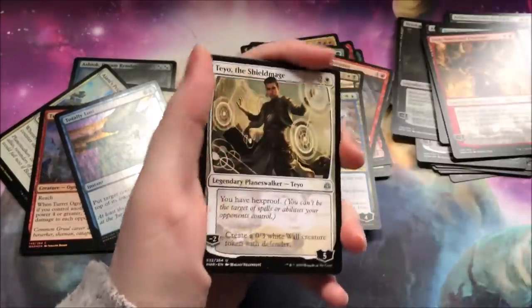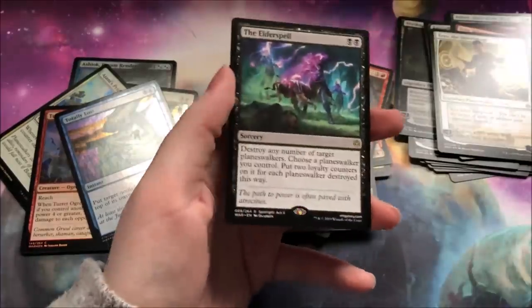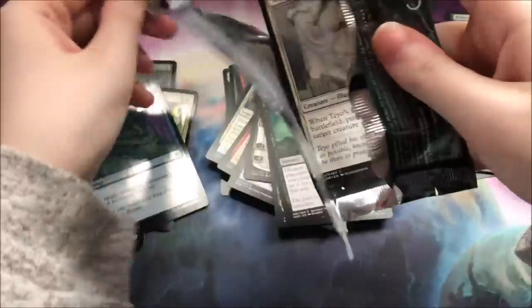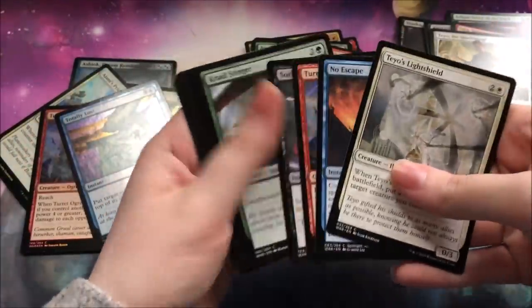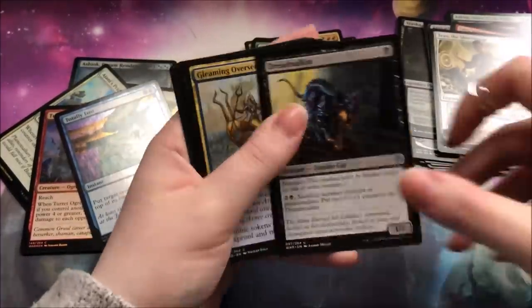A Bolas, Nissa's Triumph, a Teo, and the Elder Spell — another great card. We're coming slowly to the close of this booster box. It has been a really decent booster box so far — definitely one of the more solid ones. It's definitely better than my last one.